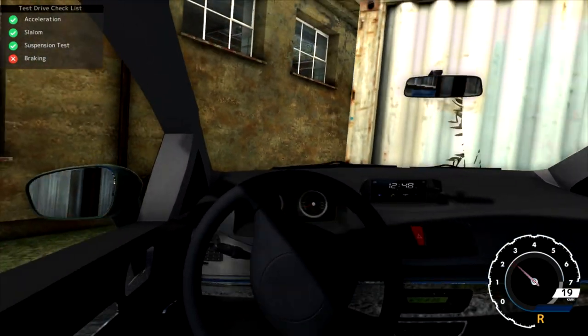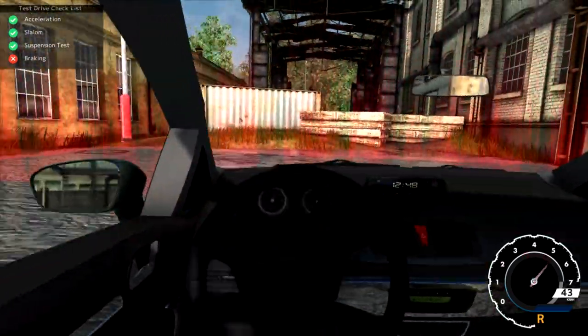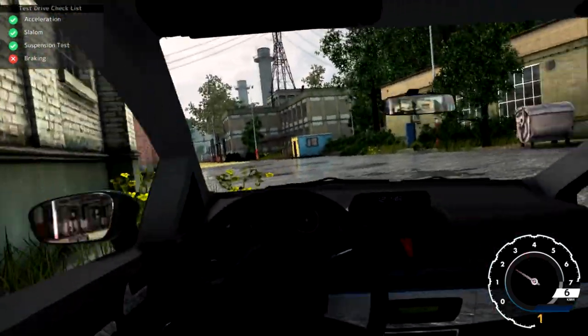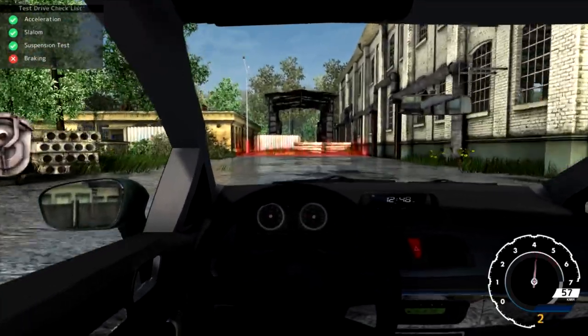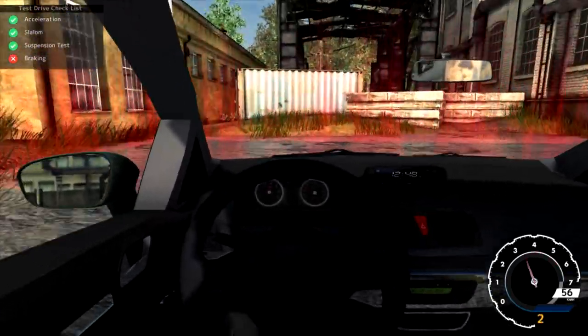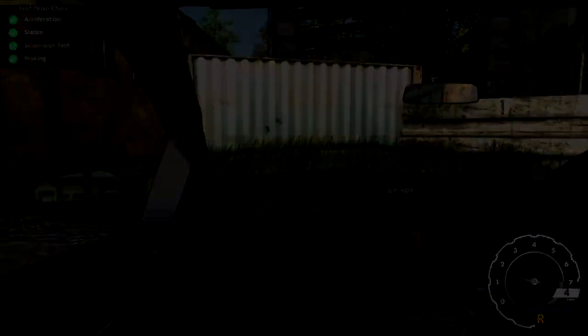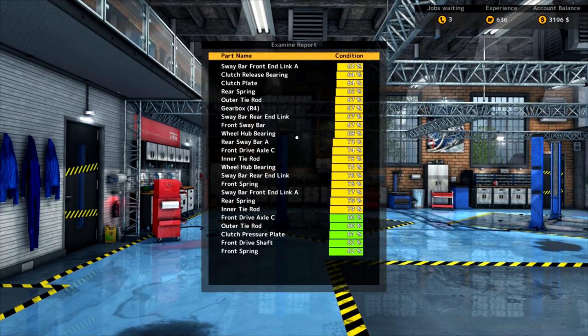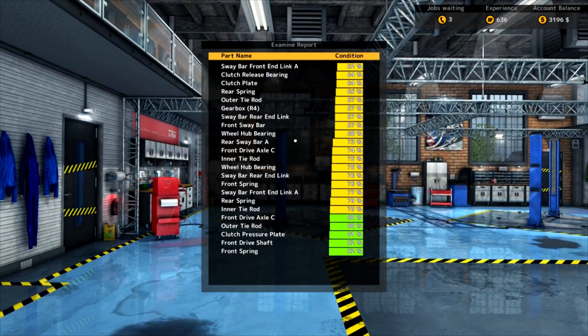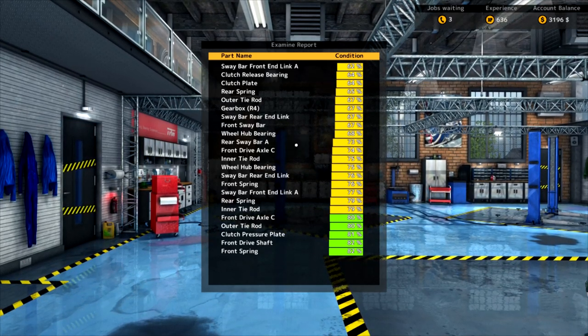Oh, I didn't test braking, I guess. Hold on. Let me retry that. Here we go. There we go. Better make sure I actually test the braking. I wouldn't want to, you know, break the car or anything. There. Good? Yeah? Perfect. Look at that. Examine report. Everything looks good. I didn't really need to know that. I just wanted to go for a drive, to be totally honest.